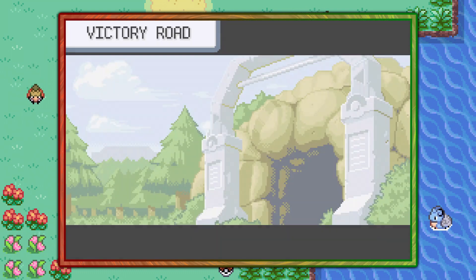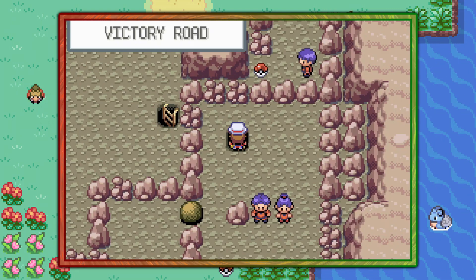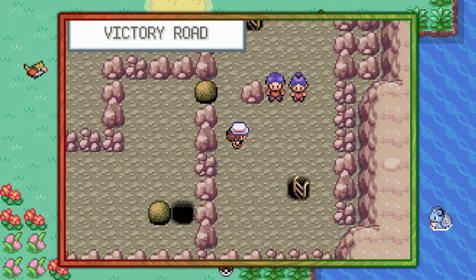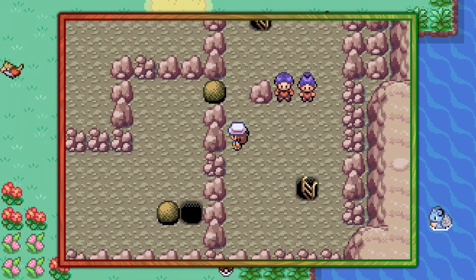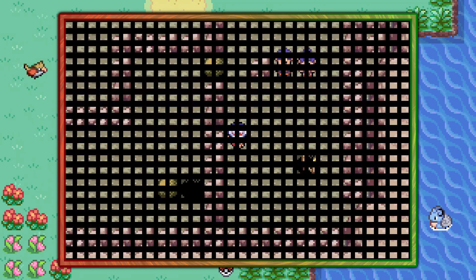Once you visit this room, just continue onward towards the nearby ladder that leads you upstairs, and in this room you can go ahead and spray your Max Repel. Spraying the Max Repel filters out any Pokémon that isn't Onix, so you're looking for Onix — and Onix have a natural 5% chance of holding the Hard Stone.